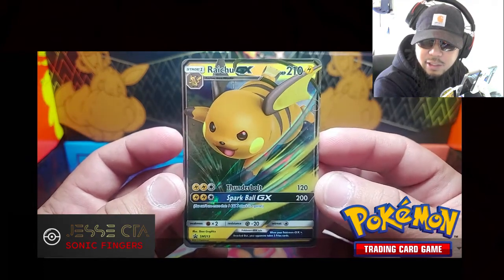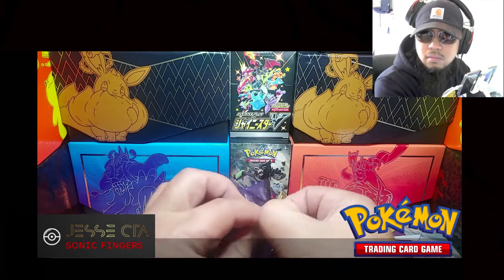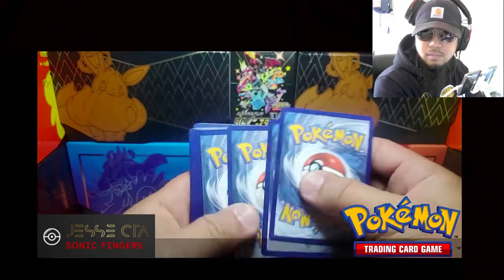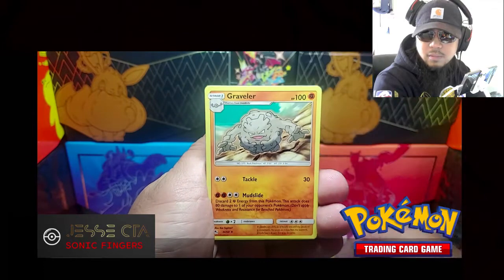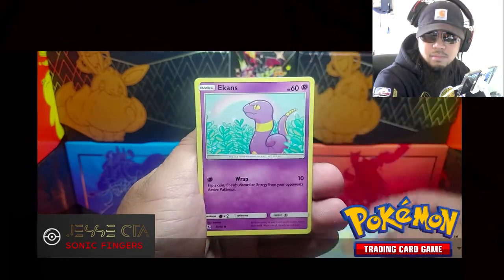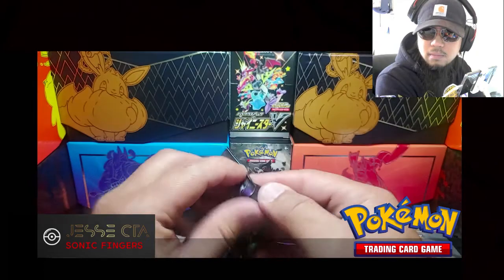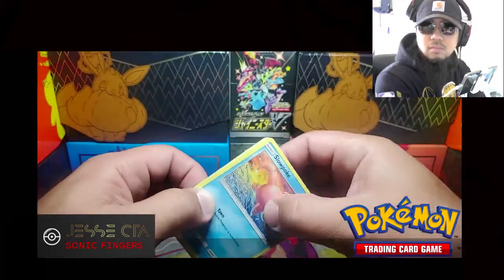Inside of the Hidden Fates tin you do get this Raichu GX promo card. Jinx, Graveler, Farfetch, Cytoc, Clefairy, Magikarp, Atkins, Voltorb. Butterfree is the Reverse Holo and the Rare. Brock's Training.